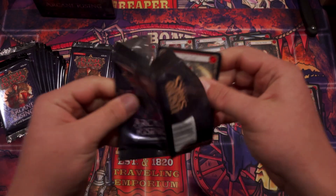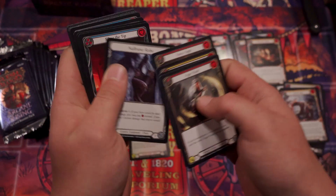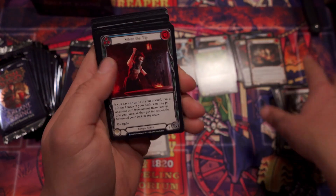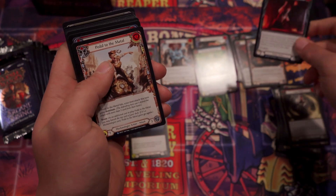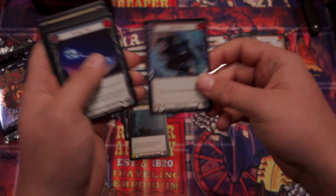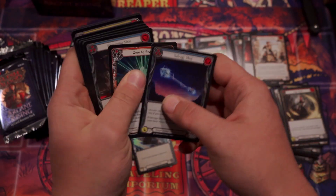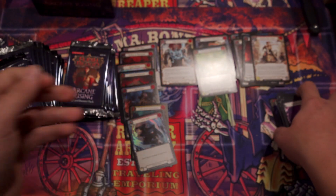I was excited about that card. I'm trying to figure out a way to make it work, though. Death Dealer — the only problem is it blocks for two. Really nice effect for a blue card. So when I first started playing this game, that was my biggest complaint — the lack of blue pitch in decks. I'm glad to see more blue pitch.